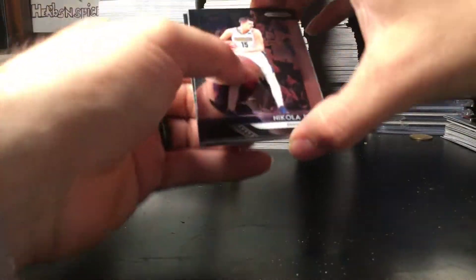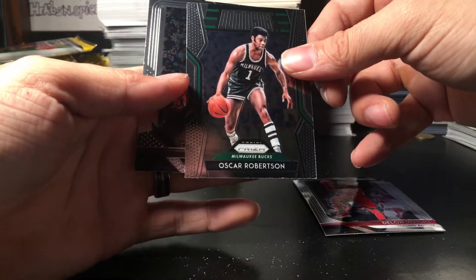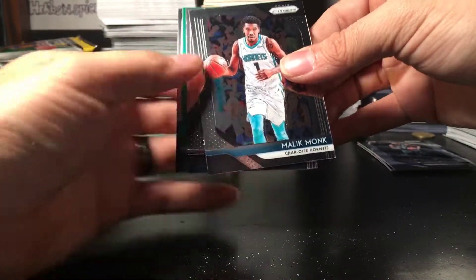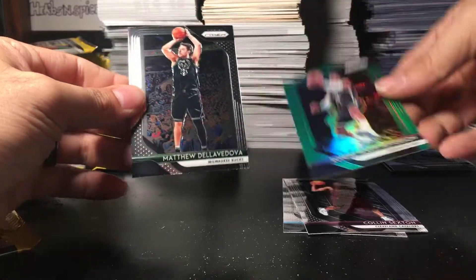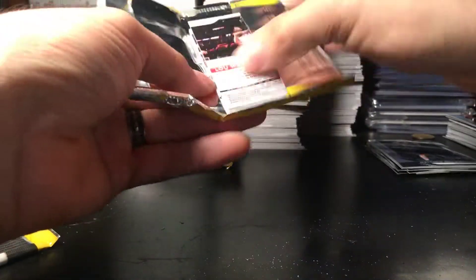Last one. Nikola Jokic, Dillon Wright, Oscar Robertson, Spencer Dinwiddie. We have ourselves a green: Malik Monk, Colin Sexton rookie — that's a good one — Rondae Hollis Jefferson green, and Matthew Dellavedova. I can never pronounce his last name; I always have trouble with it.